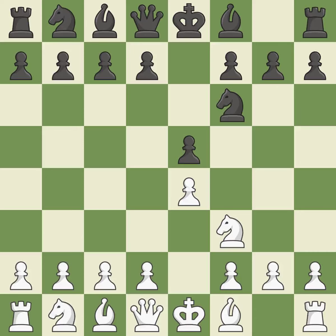Petrov's Defense immediately attacks white's unprotected e4 pawn while ignoring black's unprotected e5 pawn — it is excellent. Nxe5 places the knight in the center, where it has influence over many crucial squares, and takes the undefended e5 pawn — it is ideal. d6 attacks the knight on e5 and allows the light-squared bishop to develop — it is best. Nf3 returns the knight back to the f3 square, where it supports the d4 square and fights for the e5 square — it is best.